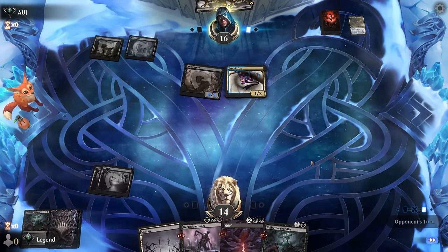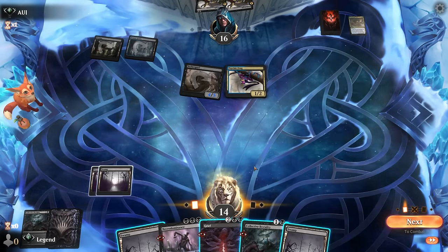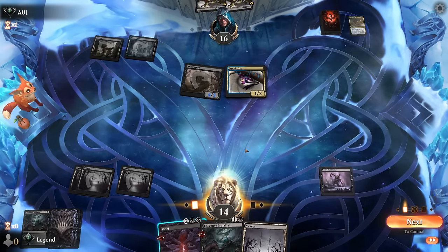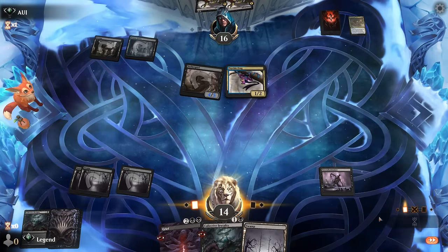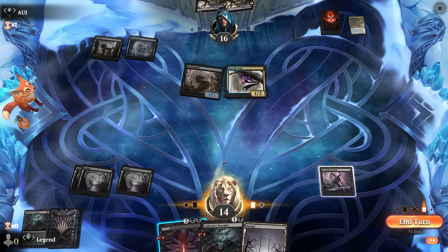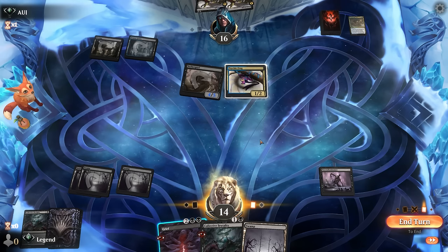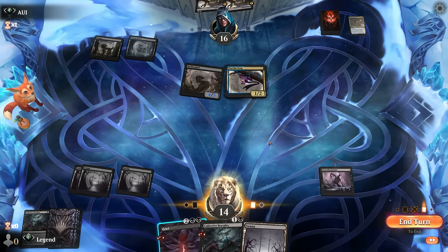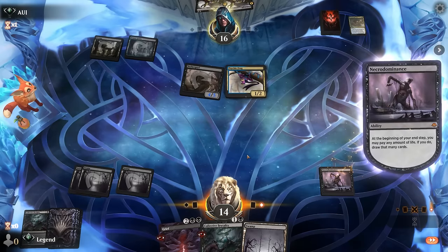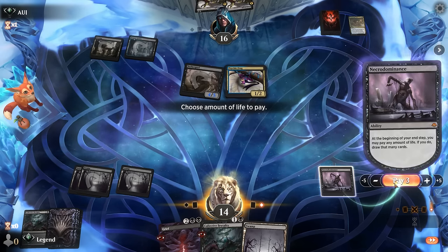If we try to play Necrodominance we're limited in how many cards we can draw since the opponent's applying a lot of pressure — but I think Necrodominance is still the play since I don't have anything else going on. If the opponent discards Fatal Push they hit me for seven, so I can't draw seven cards, but I could draw six — maybe necessary. I'm mostly hoping to draw a March to take out their creatures and gain life back, or my own Fatal Push. Fatal Push and March can be cast at instant speed, so maybe I draw two or three and save the bulk for next turn.